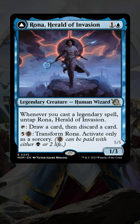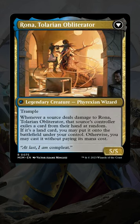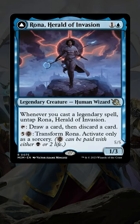Rona, Herald of Invasion is just one of the new commanders from March of the Machine that is an infinite combo engine! While she does flip into Rona, Tellurian Obliterator, her front side is what gets us going. We can tap her to loot, drawing a card and discarding a card, but she also untaps whenever we cast a legendary spell.